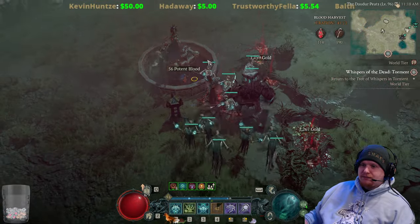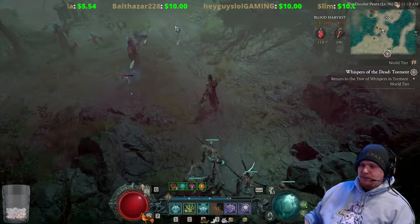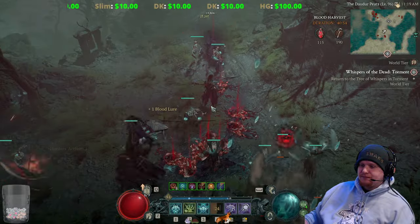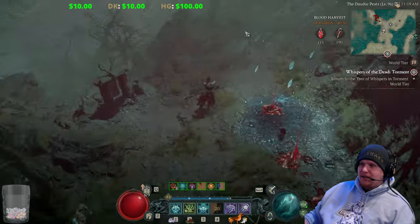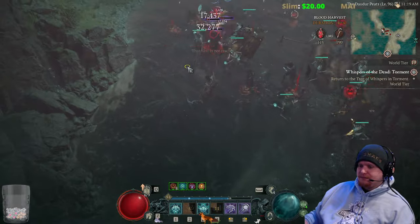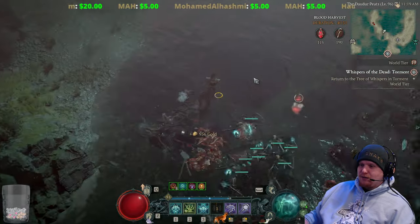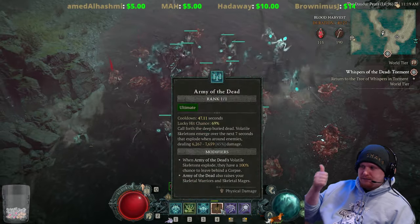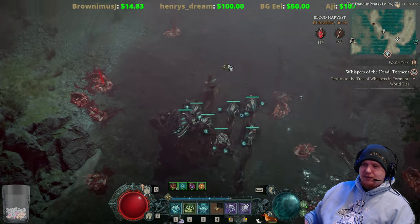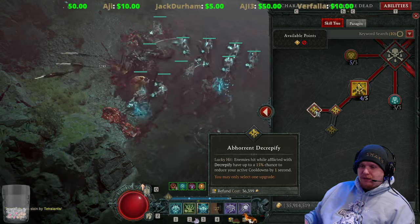The cooldown reductions also happen more on tougher enemies. Let's find one of the more tanky monsters to show this off — I do have to make sure the pants are actually equipped, which I've forgotten before. Here's a nice big juicy pack — let's take them on. There it is! What you're seeing is the cooldown counter going one, two, three, four and then suddenly jumping four, five, six in quick succession — that's the cooldown reduction from Abhorrent Decrepify firing.